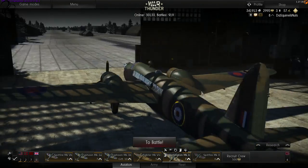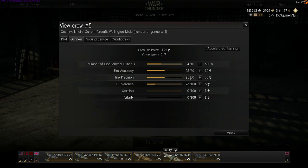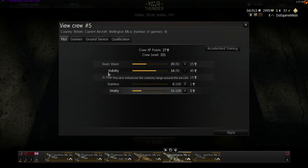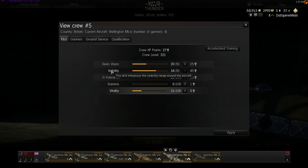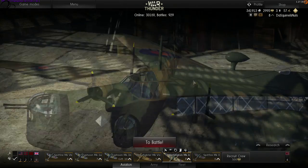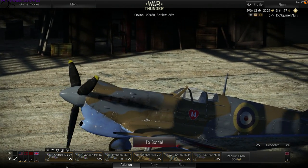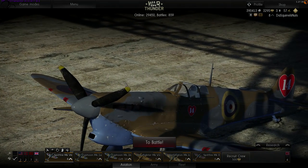One final point about bombers: get visibility up as high as possible as soon as possible. Visibility counters other pilots' keen vision — as a bomber the last thing you want is to be seen and detected, which makes you a target. Flying into clouds also greatly helps reduce visibility. Don't forget to spend points in visibility as a bomber. That's all for this video — hopefully you learned quite a bit. Leave comments if you have any questions, and watch your six!